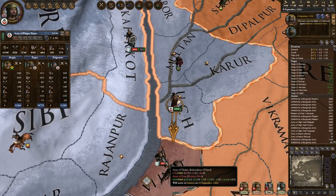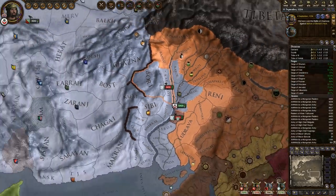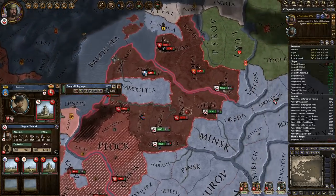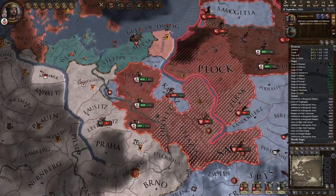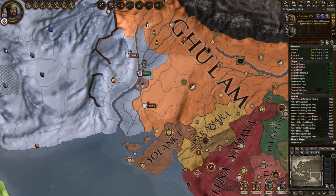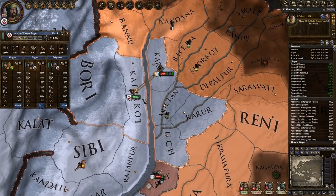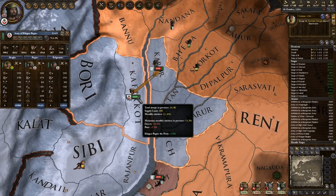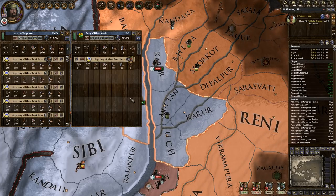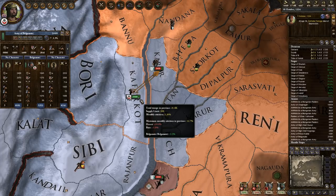We'll be there on the 23rd and we catch that one. Maybe — we also have 19,000 up here. Spread out a little bit. It's hard to say — I bounce back and forth between feeling like assault is better and then just allowing the levy to replenish. It's going to be brutal. Let's get rid of 10,000 of them to reduce that attrition down a bit.